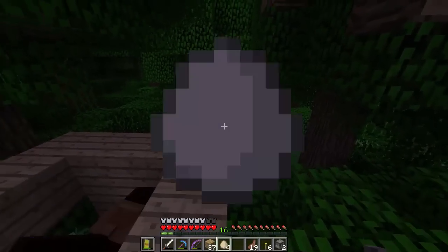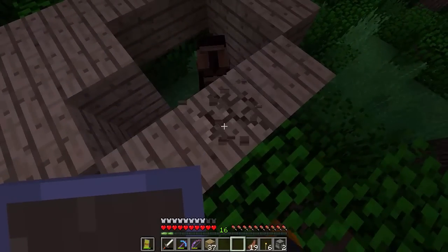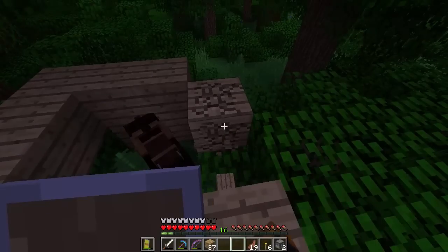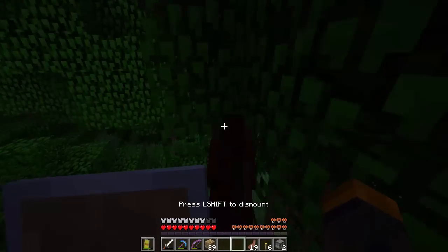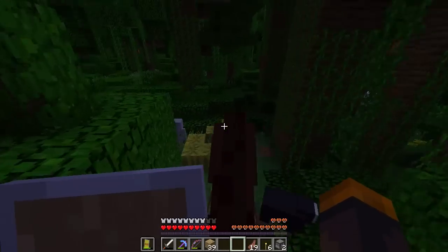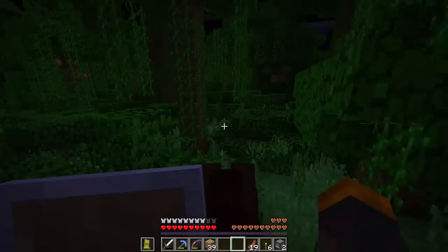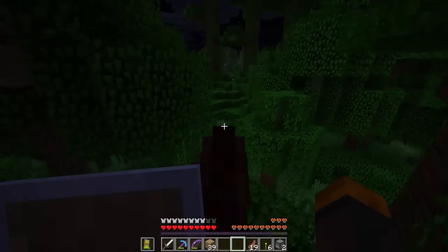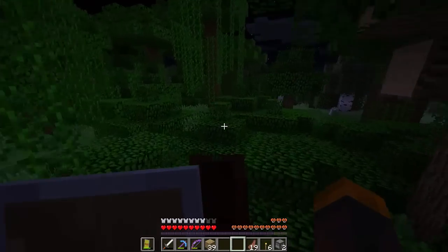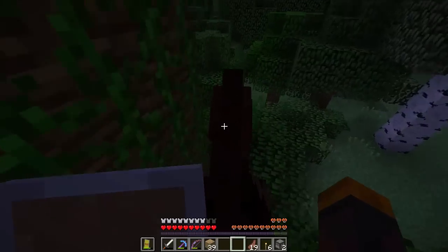We're going to throw some chickens here — let them enjoy the jungle a little bit. Hopefully the creepers or other mobs that want to kill me will be happy enough that I gave them some chicken. Let's get back to our safe home because there are too many deadly animals around here — like that skeleton that I just missed. It's actually quite easy to go around in the jungle with a horse. I never thought that would be the case.